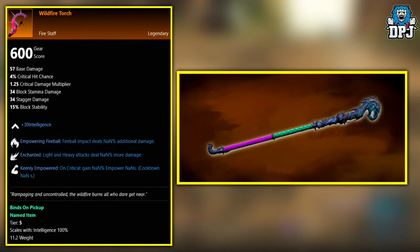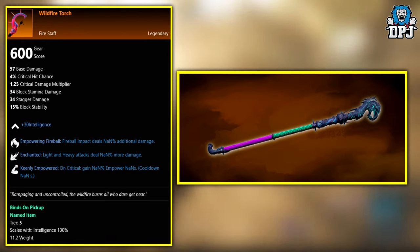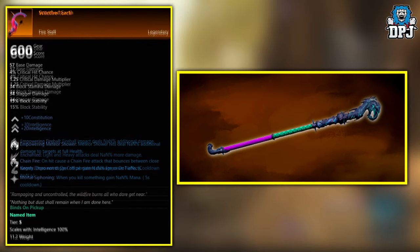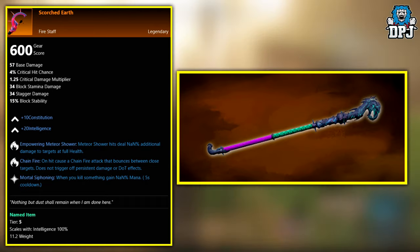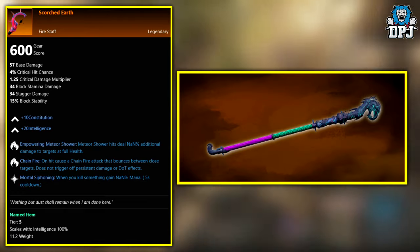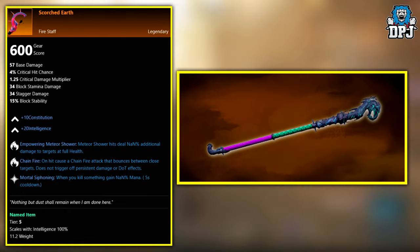Next up we have the Wildfire Torch — this legendary is an exclusive drop to enemies within the level 60-plus required expeditions: the Lazarus Instrumentality, the Garden of Genesis, the Depths, and so forth. Next up we have the Scorched Earth — this legendary is an exclusive drop from corrupted enemies, which I believe is added into the loot pool once you get upwards of level 50.